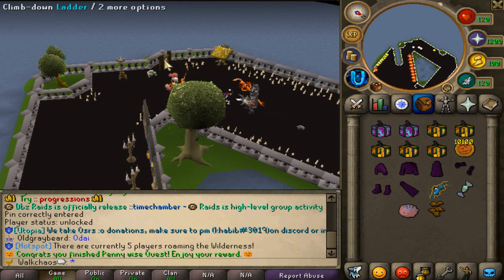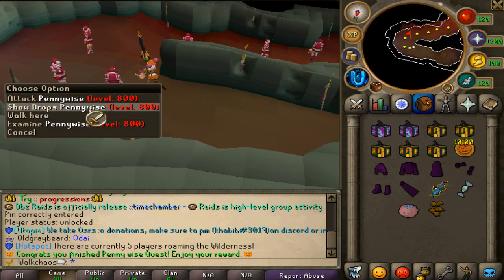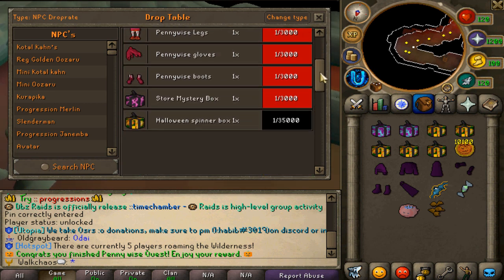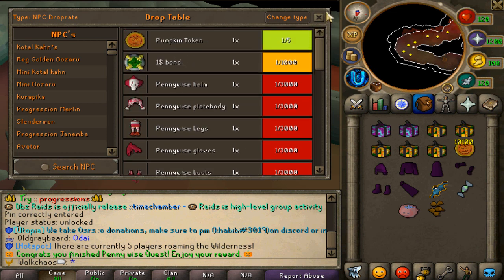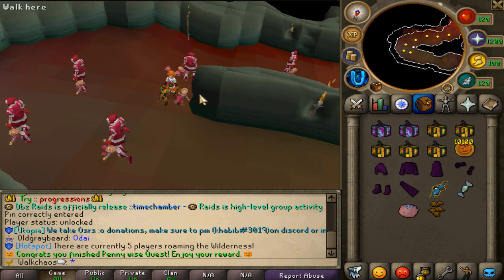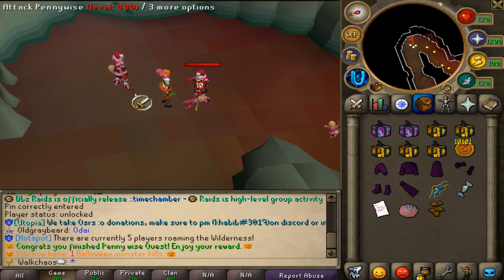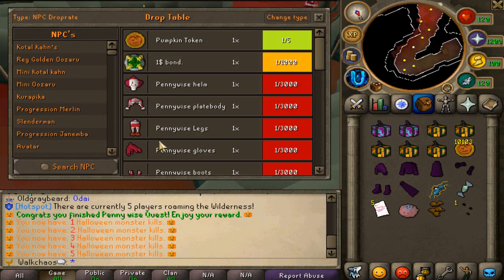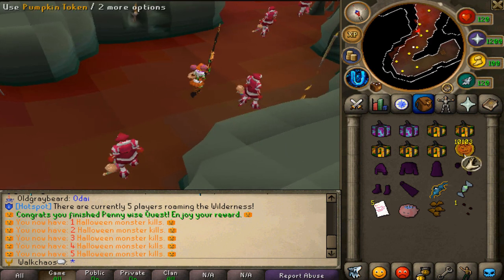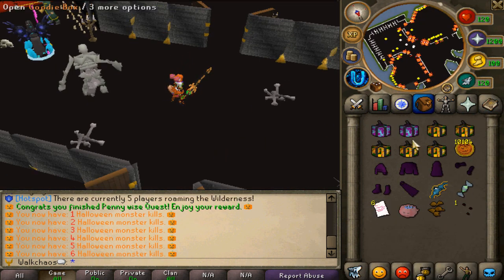Back to the second Pennywise level — you can farm this boss for another custom set. You can see the entire Pennywise set that you can farm, plus you can also get yourself Halloween spinner boxes, which are super rare. As normal drops, you can also expect pumpkin tokens at a one-in-five chance and one-dollar bonds as well. So it's super amazing to farm — you can stack bonds, tokens, and cosmetic items.